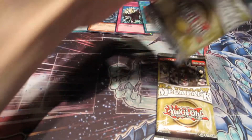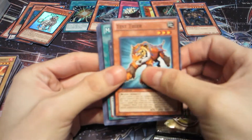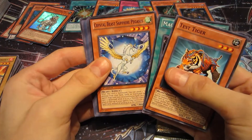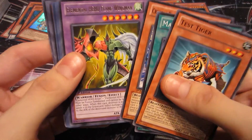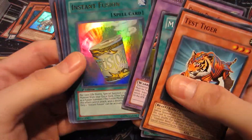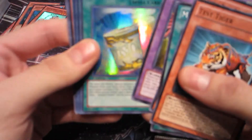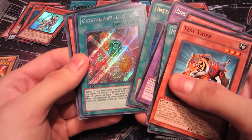Still need a Yuul Ultimate Nightmare rare — I haven't got one of those. All right, let's see what we got: Test Tiger, Malicious or Magical Mallet, Crystal Beast Sapphire Pegasus — nice, Elemental Hero Flame Wingman — nice, Instant Fusion. This is the only first edition pack that I have for my raw yellow mega pack openings. And a Crystal Abundance.